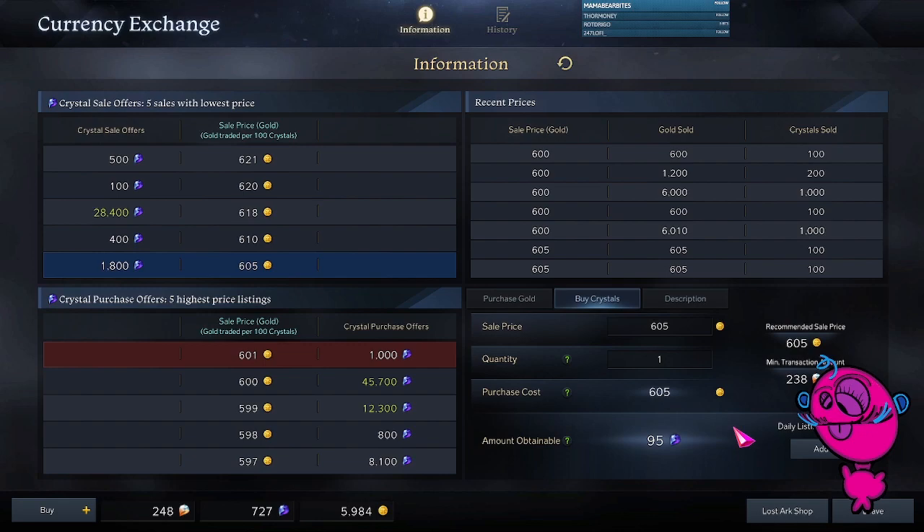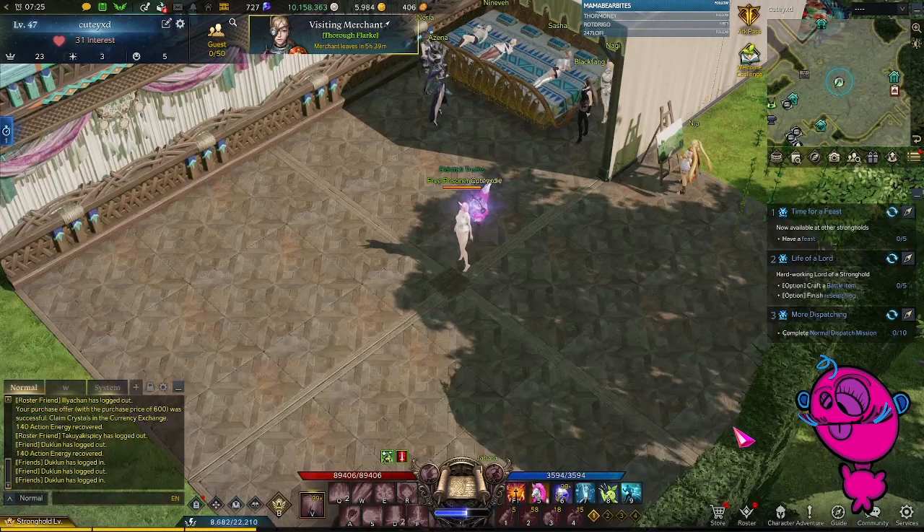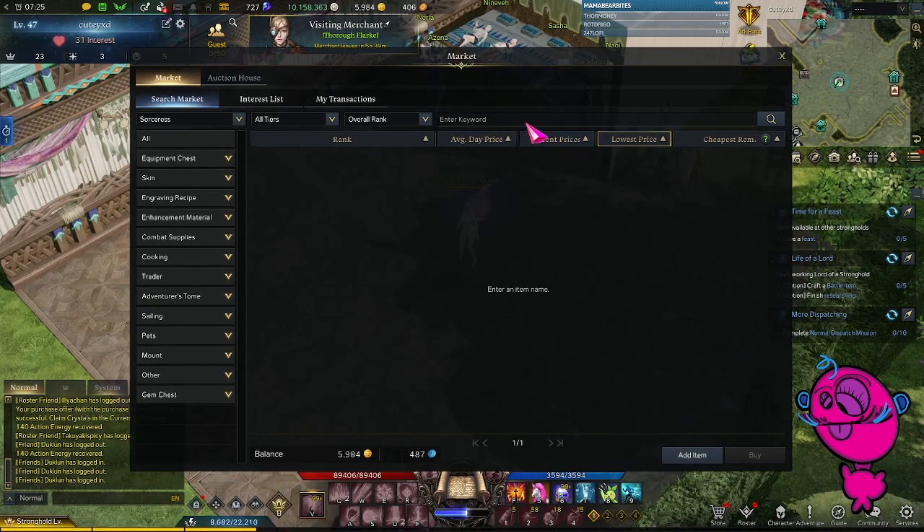Hey everyone, it's Cutie again with another Lost Ark video. Today I want to touch on how you can save some gold using the Mari Shop. With the recent release of the Vikas patch notes, we now know that we need to hit 1460 item level — because of this, players are going to be buying tons of Great Honor Leapstones to be able to hone.